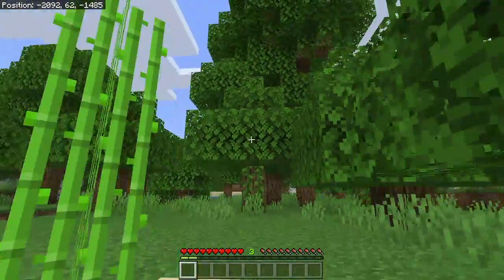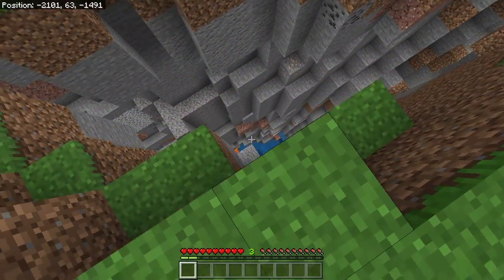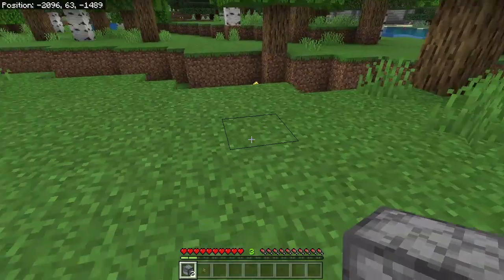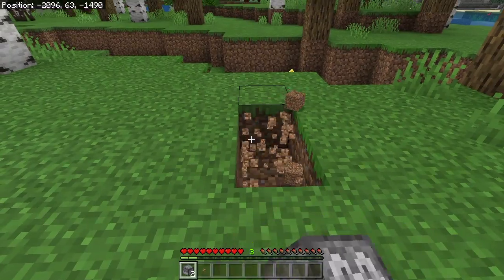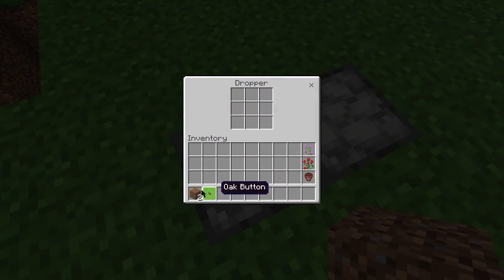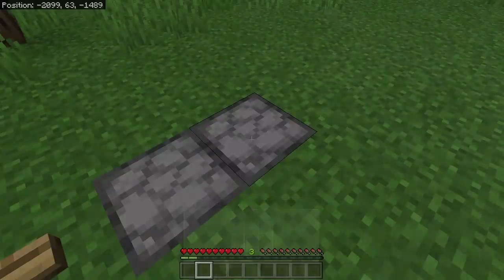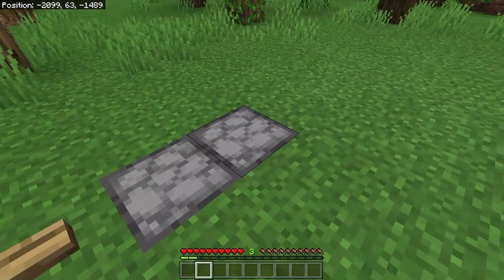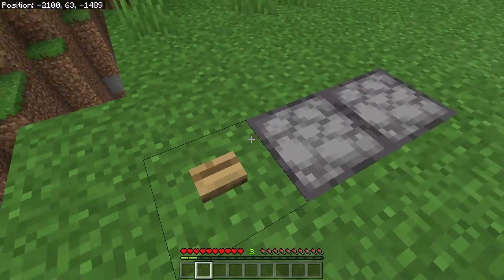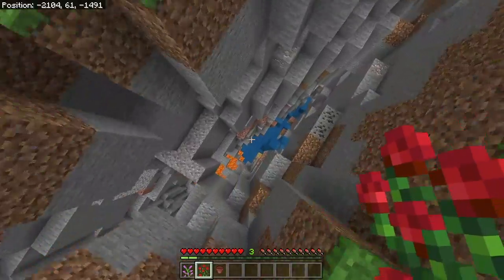The next fun fact is to do with droppers. Droppers can actually drop items directly into chests and other containers — see, this dropper just dropped into that dropper. So droppers can drop into containers, they don't have to drop on the ground, which makes them more useful.